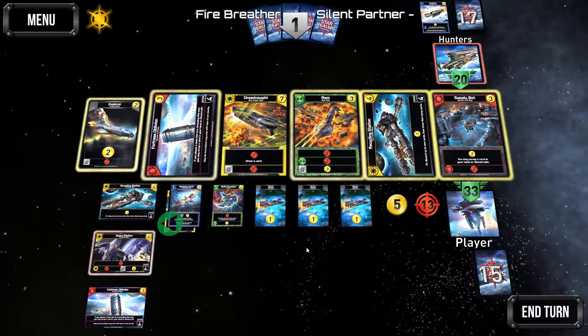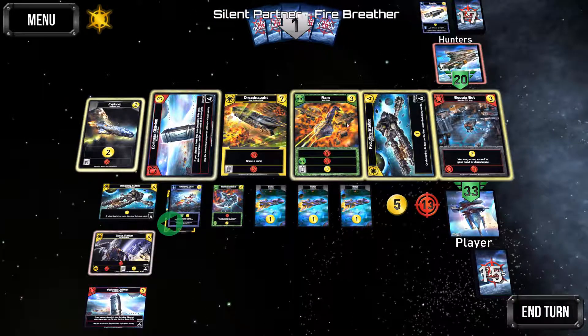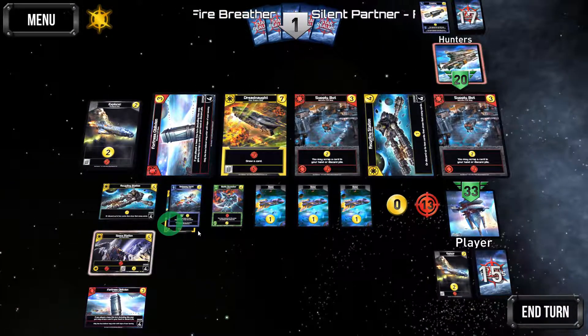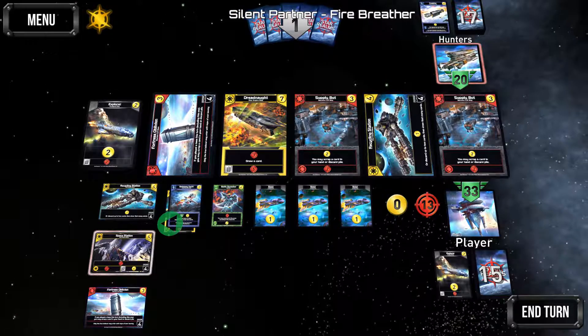Let's activate this — we'll select none, put the rest out. Four, five. I think the ram and the explorer are the better bets. We have 13 — we can't do any more damage than that.